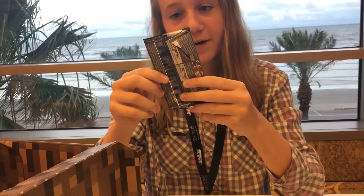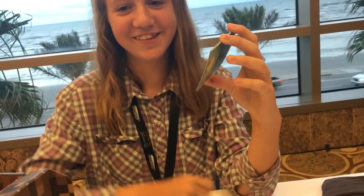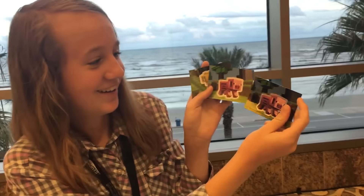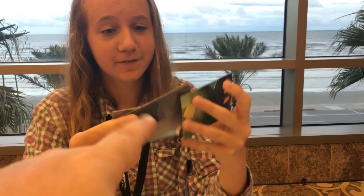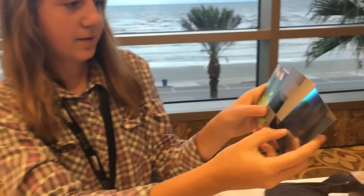There are more items — collectible stickers, the kind you might see in grocery stores. You got a pig — a holographic foil pig — and an ocelot! There's also a little booklet that tells you all the stickers to collect. Flip them over because they actually fit together to make a bigger image — that's crazy!